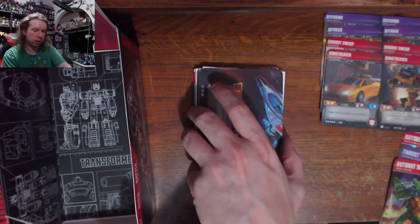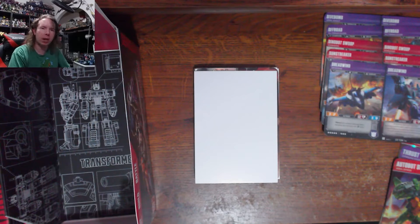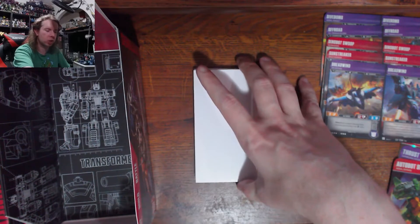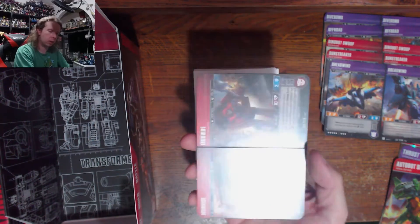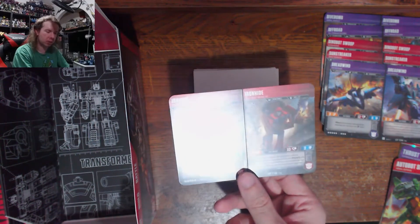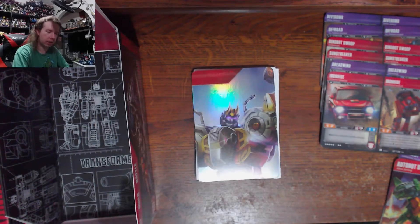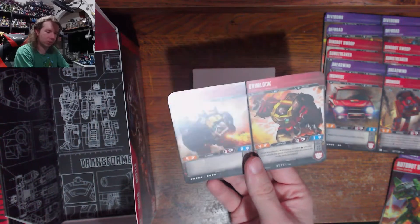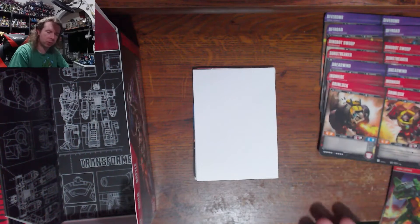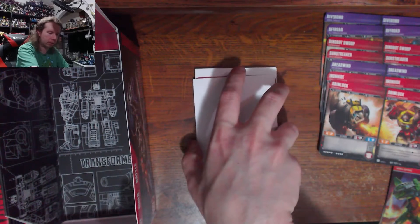Next combiner chunk — this one is just the two-piece Dreadwing: Dreadwind. I'm looking to see if I could complete a combiner. Does it count if it's a two-piece combiner? I think that's cheating. Next is another Optimus Maximus piece: Ironhide. So we have two of five there. And another Volcanicus piece — Grimlock himself! There's a good one to find. So Volcanicus and Optimus Maximus are my best bets for completing a combiner out of this box.